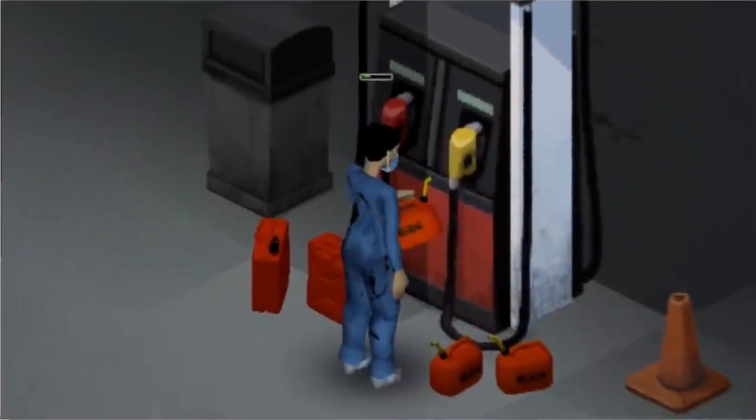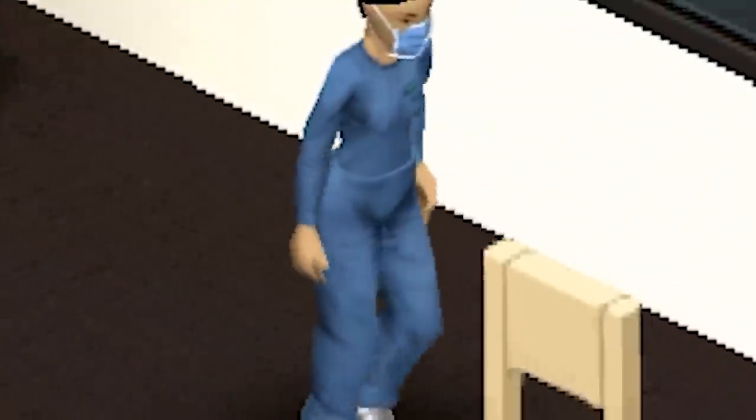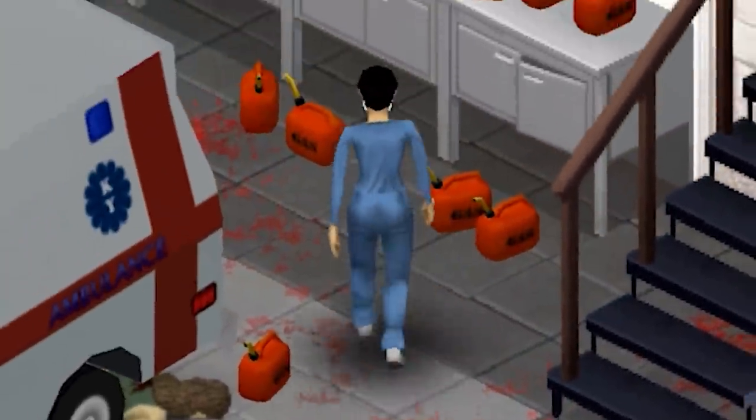In Project Zomboid, gasoline is a valuable resource used to power generators and fuel cars. Its scarcity means preserving as much gas as possible, with multiple gas cans typically littering your base.